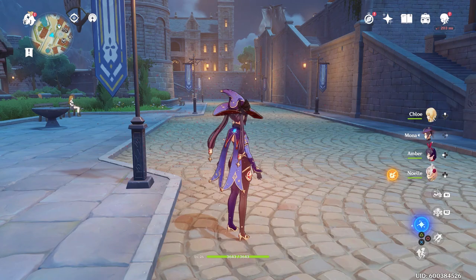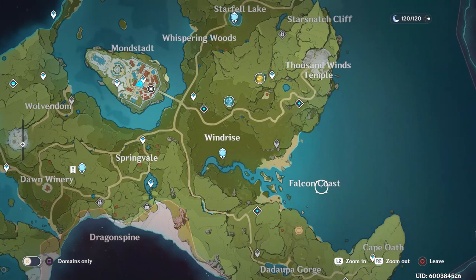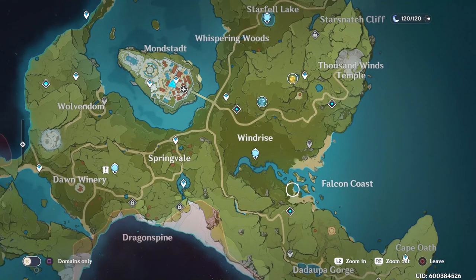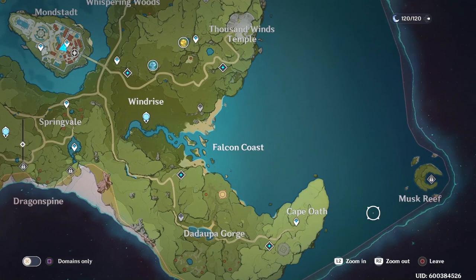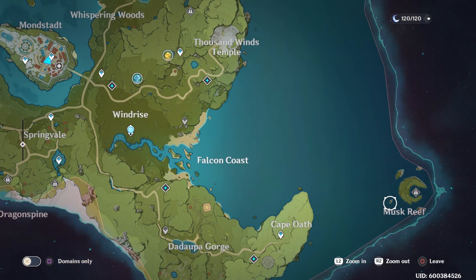Hello again and welcome back to the Latent Gamer. In today's video I'm going to show you how to get to Musk Reef. Musk Reef is a little secluded island on the outskirts of Cape Oath, in the Mondstadt region. To get here you have to take a portal from Cape Oath. I'll show you how to do that and also show you what you can get on this island if you've never been there.